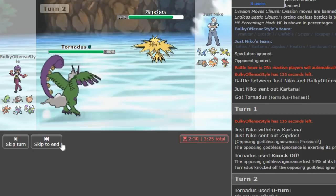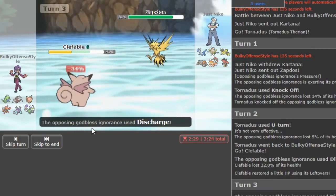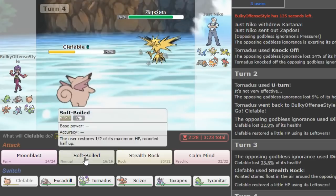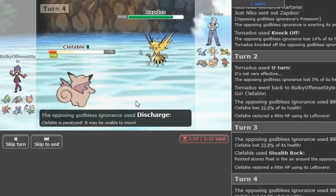Zapdos is a bit annoying. I'm gonna go Cofagrigus here. He obviously discharges trying to para the T-tar. Now I'll go get my rocks up, but I do risk getting paralyzed, which is okay. I think I have to risk it — kind of. Every switch here he might show Defog. He just wants to para and he gets it.